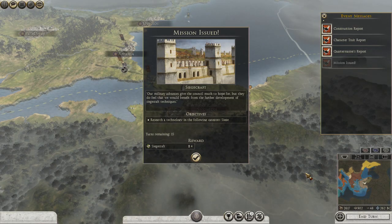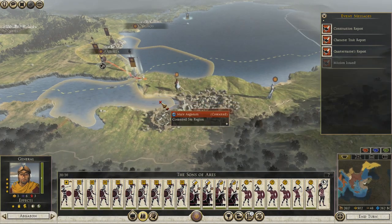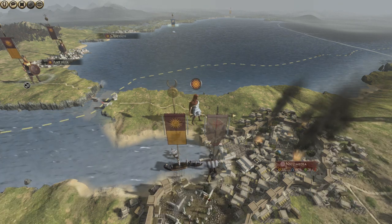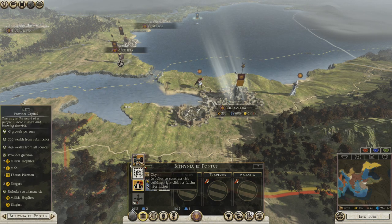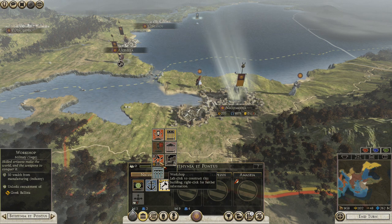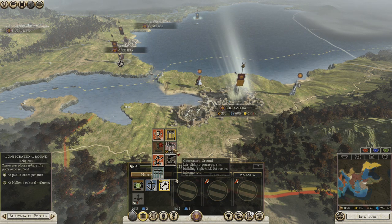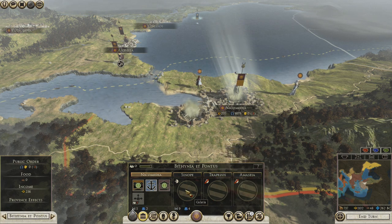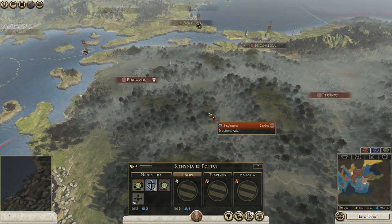Oh look, they're moving people. Mission issued — research and siege. Why can you not climb up on the wall? Aggressive stance. What's this — look, I can have a ballista maker, but I need to go with the temple. The rest of these are Galatians and they probably won't like me very much being in their region.